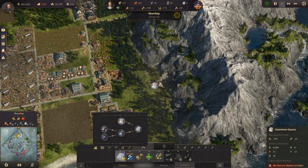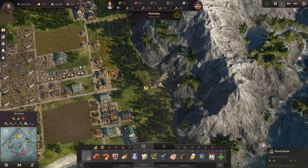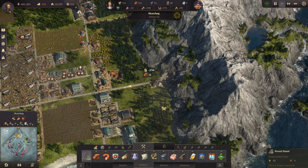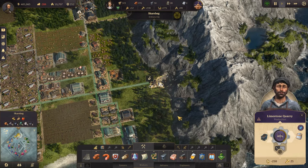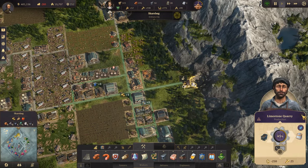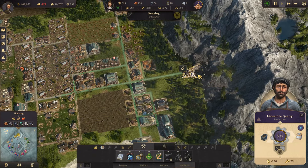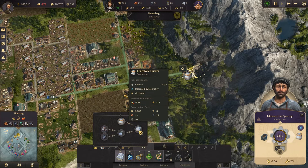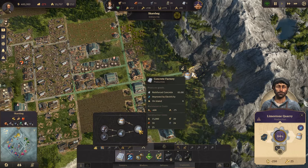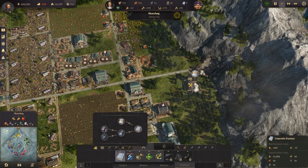For reinforced concrete we need iron, coal, and limestone. We do have limestone on this island. We already have a furnace. So let's build a limestone quarry and connect it with a road. That will supply our concrete factory — the quarry takes about 30 seconds and the concrete factory takes one minute, so we'll build two concrete factories.